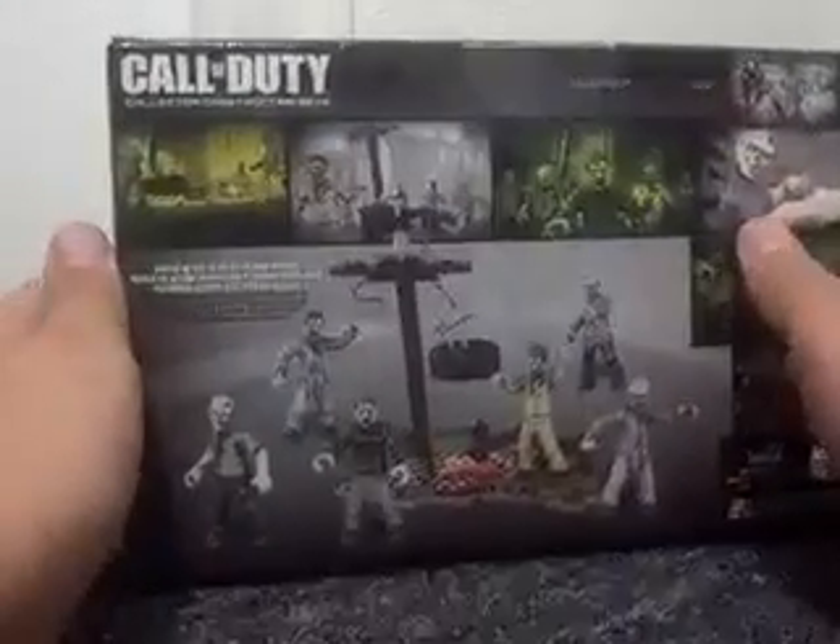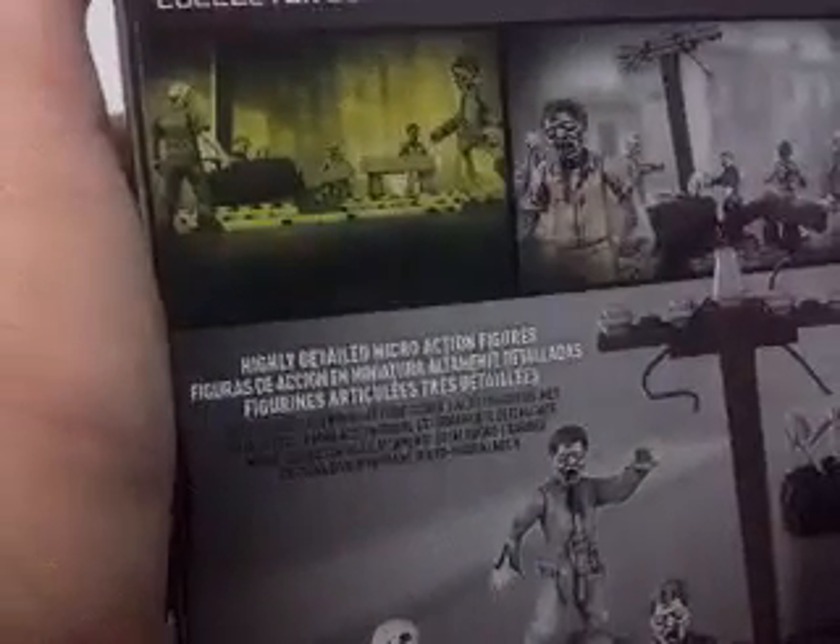There was a zombie right here until I took it out. I got this today at my local Walmart, which is walking distance. As you can see it says 'highly detailed micro action figures,' and then it shows all the scenes — shambling around again, different sceneries like cities and stuff. My favorite's this one — it shows like an old road and close-ups of the zombies.